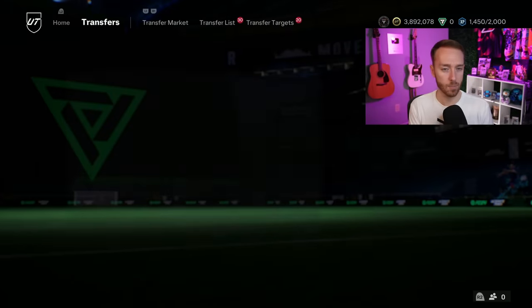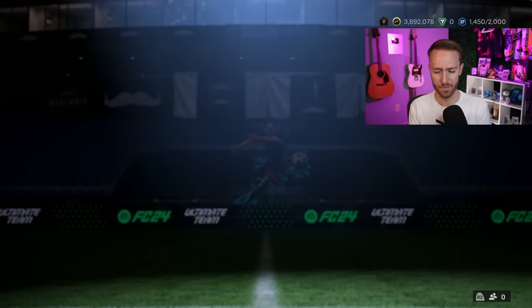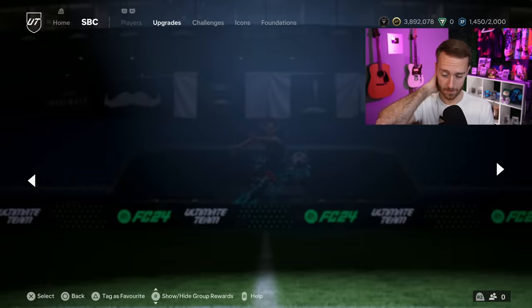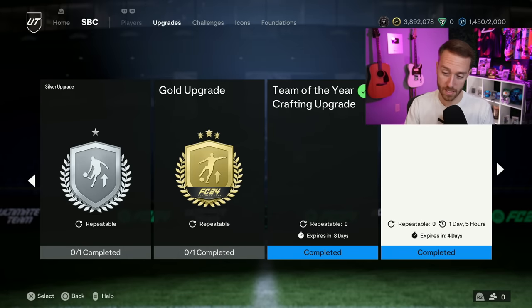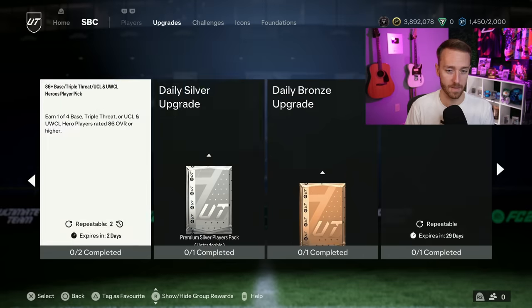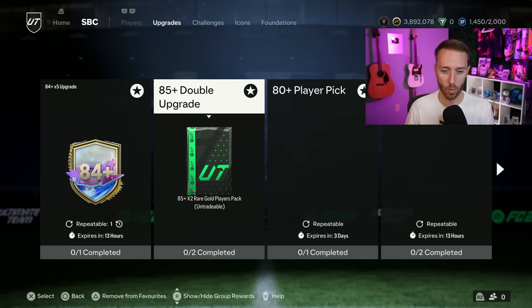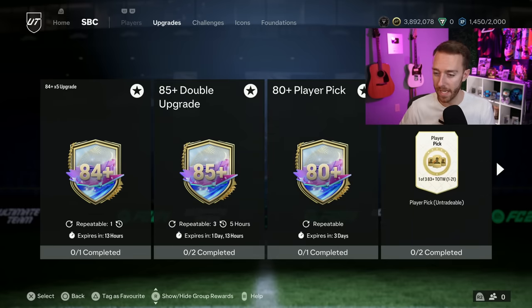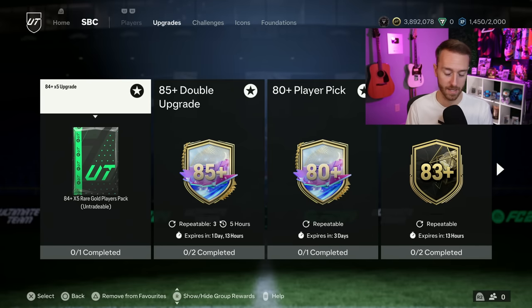There's not a hero pick refreshing or it might be — I haven't kept close track of the picks this week. The 87-plus doesn't refresh until Saturday. For fodder today, there's not really a lot that makes me think fodder is going to go up. The 85 double is going to refresh today, the 80-plus player picks are still in SBCs, and we'll probably get a brand new 83-plus team of the week refresh. I'm not expecting fodder to move a lot — it would have to be an insane player SBC with a very specific requirement. Other than that, I think it's going to end up dropping.